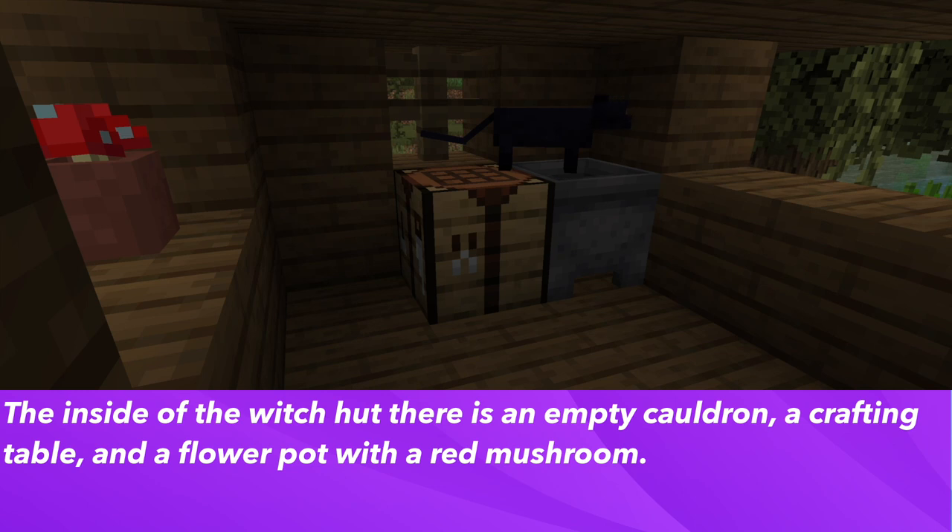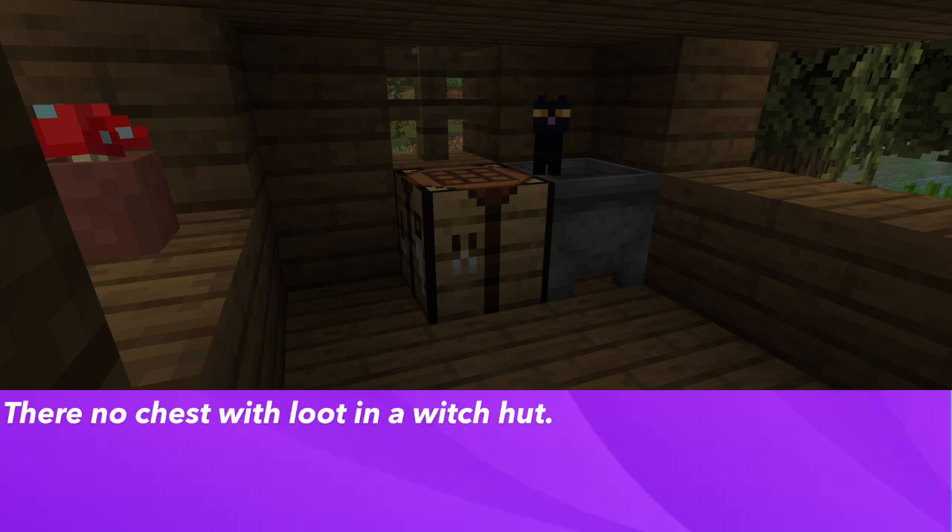Inside of the witch hut there will be a cauldron that is empty, a crafting table, and a flower pot with a red mushroom in it. Witch huts also do not generate a chest with loot.